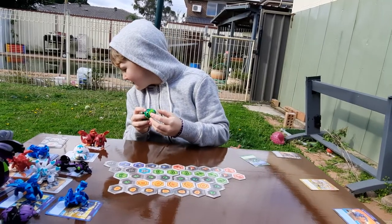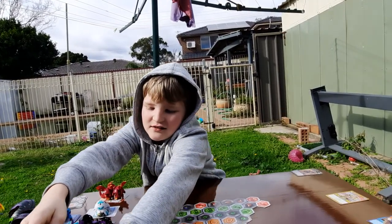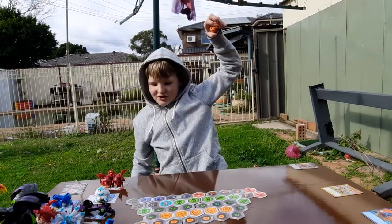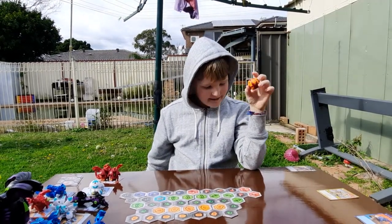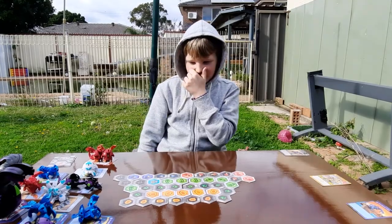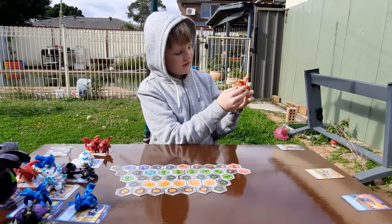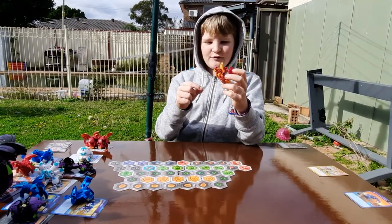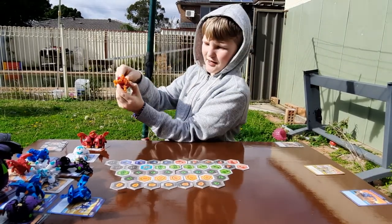I only have four Bakugan left. Then my Nobelius Ultra — when I got this, this is the one I forgot the card of. It has 500 B power. The pod is somewhere — I haven't lost it, I just forgot to get it out. To speed open it, pull this. 500 B power is right over here. To fold it: bend the head back, then go like this, then go like this, then push that up, then push the legs forwards.